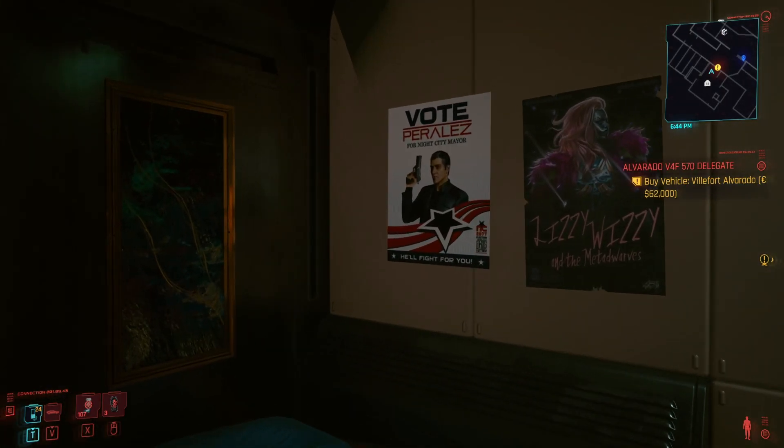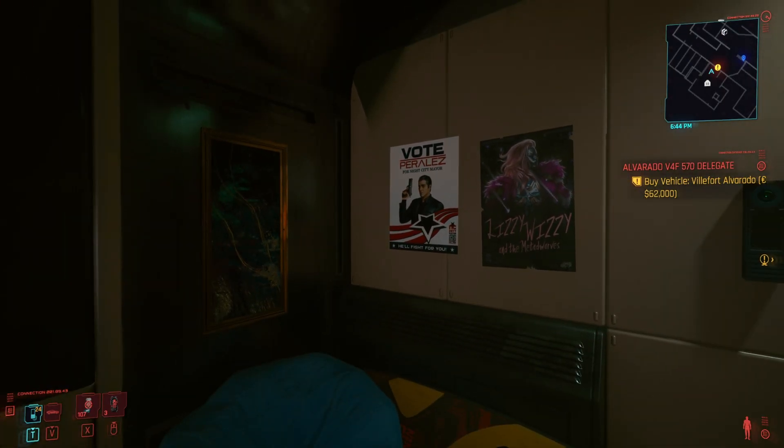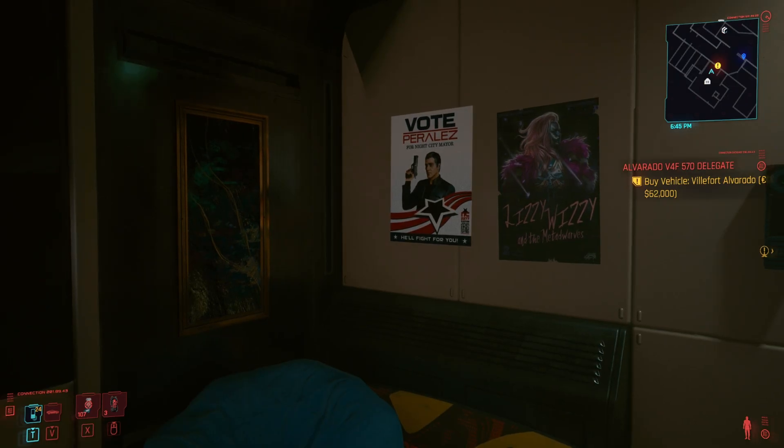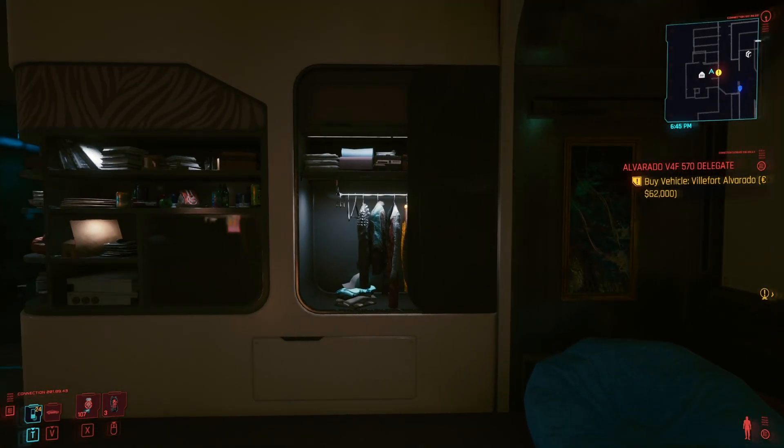Moving into the entrance space, you can fill it up with four distinct items: the Peralez poster, the Lizzy Wizzy and the Metadwarfs poster, the Space Oddity painting, and some scuba gear.